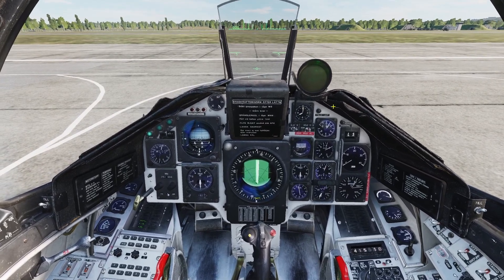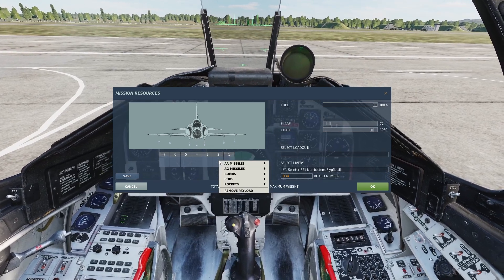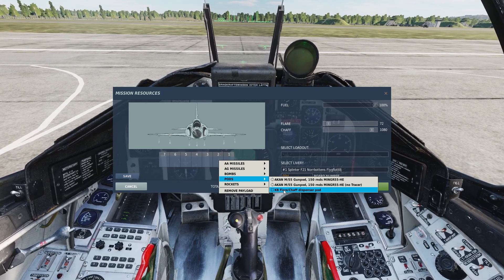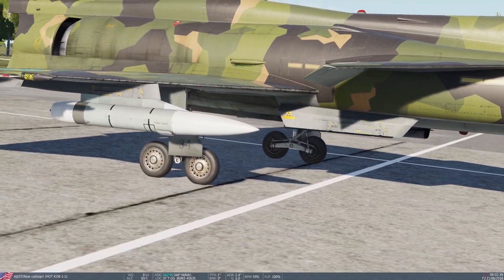To equip the pod, you click backslash on your keyboard, click ground crew, rearm, and you can equip it on pylon 2 and 6. You right click, hover over pods, and the countermeasures pod is the one that says KB flare shaft dispenser. You can equip one or two if you want. These are what the pods look like.